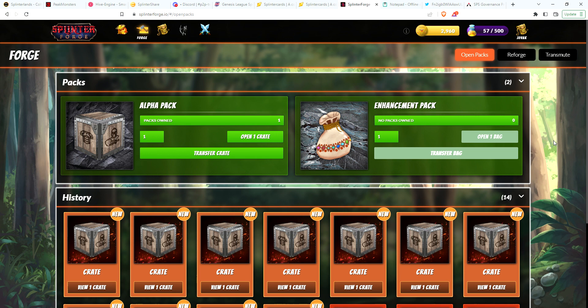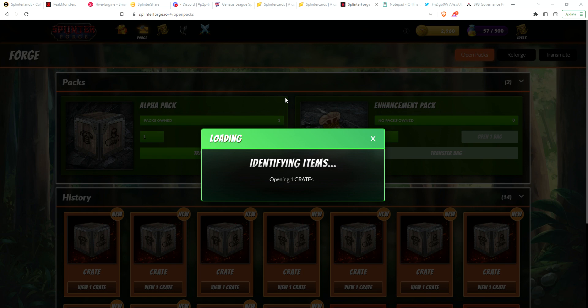Hey guys, just wanted to upload a quick video. I bought one alpha crate that I'm going to open, but then I'm going to try to roll the dice and reforge. I have eight epics and I'm actually going to reforge those into a legendary. I have not done this before. There's a 10% chance the legendary could be gold, so I definitely wanted to record this just in case I get super lucky. Let's go ahead and open the one alpha crate I purchased earlier today.